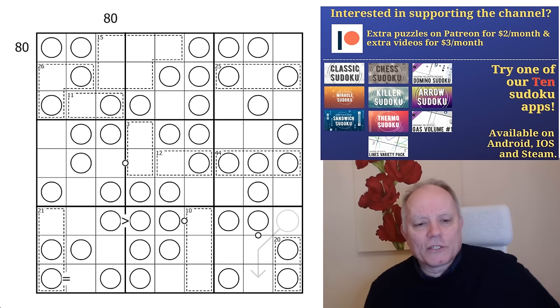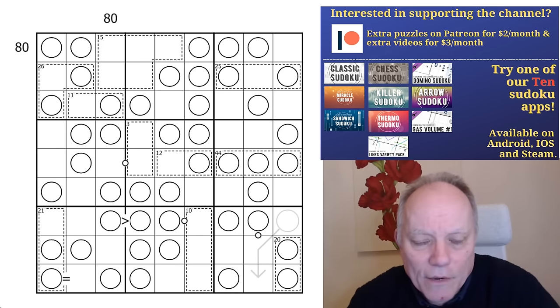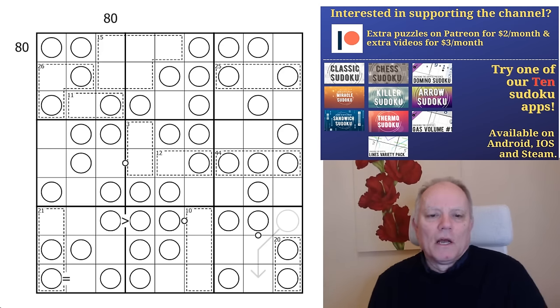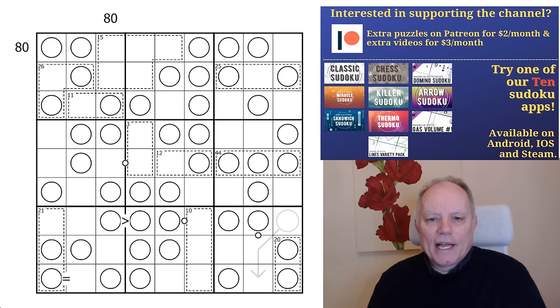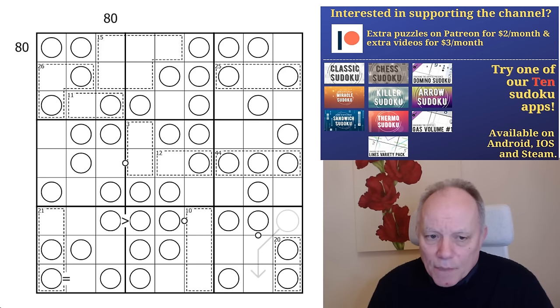There's always extra content on Patreon — Simon's longer Sudoku solves, my marathon crossword solves, or other things that go up during the month. Check it out. Also strongly recommend you check out our apps, which are linked under the video. We have nine fabulous apps. We're trying to put together a new one as well, and there's Sven Sudoku Pad and our merchandise.